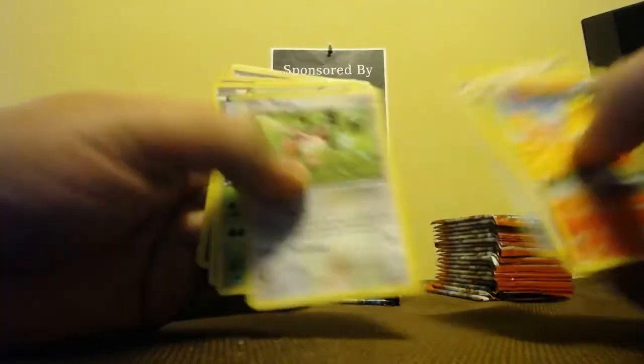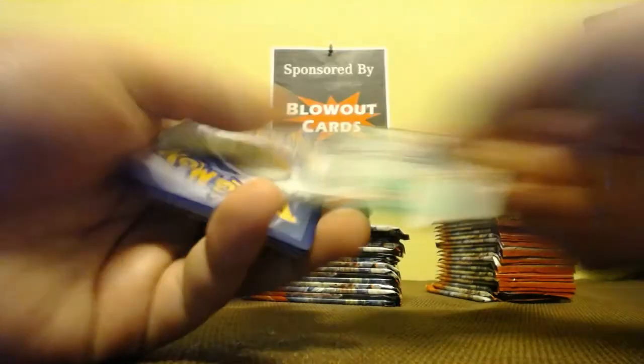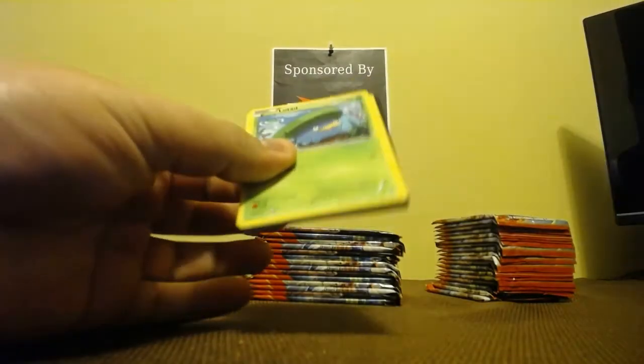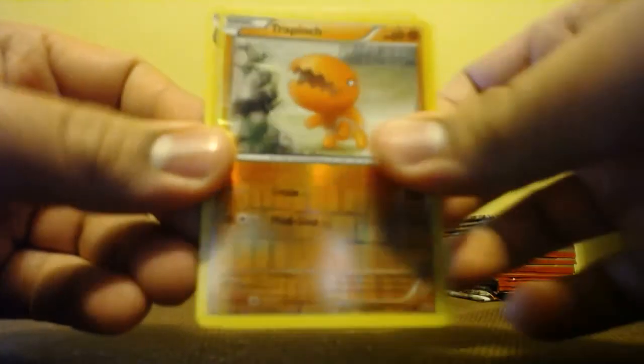Starting off with an Extended Art of Torchic. Lots of nice cards there. Archie's Ace in the Hole. Reverse and Nidoqueen Extended. Got a Mudkip, Solrock, Kindra Reverse, and Electric Extended Art. Aggron Spirit Link, Diglett's Bee Reverse, and Medichance. Whiscash, Staryu, Trapinch with the Reverse, and Exedra.